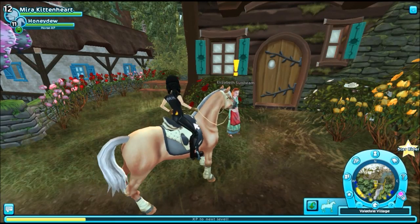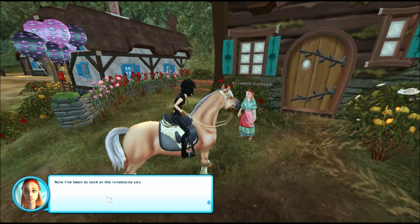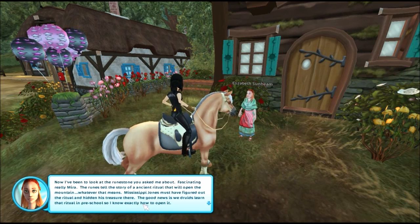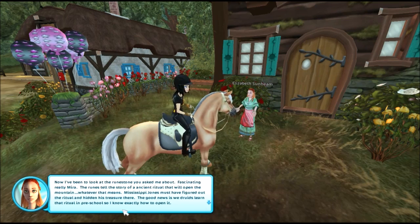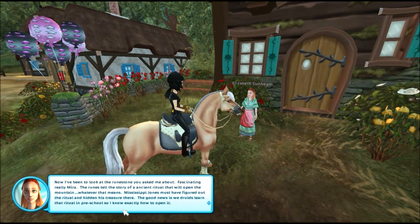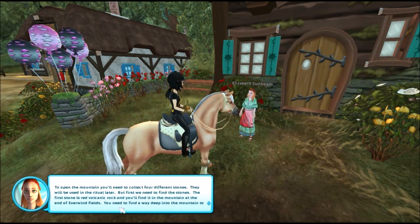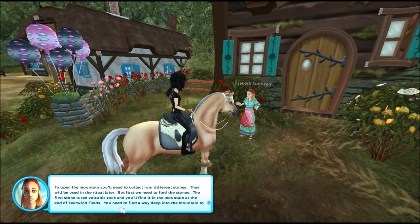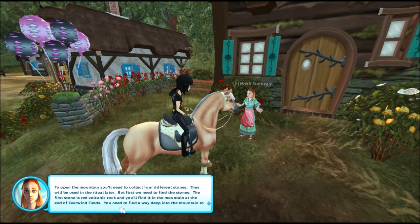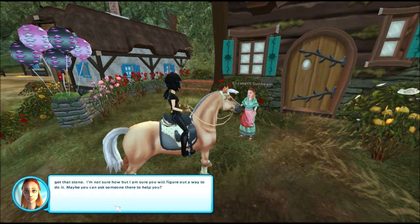I'm hoping that Elizabeth can help us figure out the treasure hunt — what the druid monument is about. Now I've been to look at the runestone you asked me about. Fascinating really Mira — the runes tell the story of an ancient ritual that will open the mountain. Mississippi Jones must have figured out the ritual and hidden his treasure there. The good news is we druids learned that ritual in preschool, so I know exactly how to open it. To open the mountain you'll need to collect four different stones, and maybe you can ask someone there to help you.